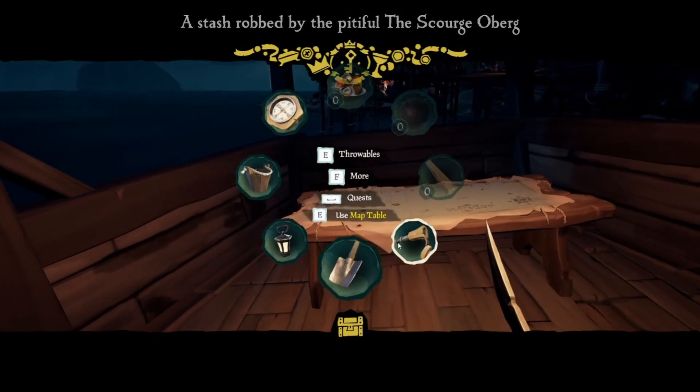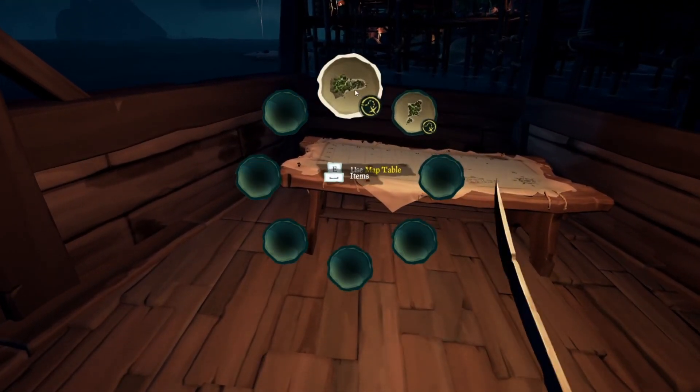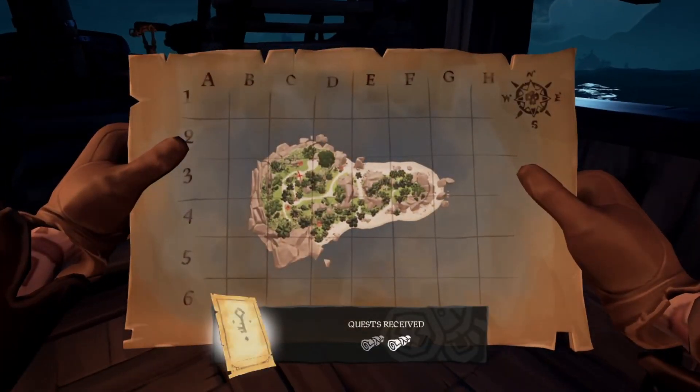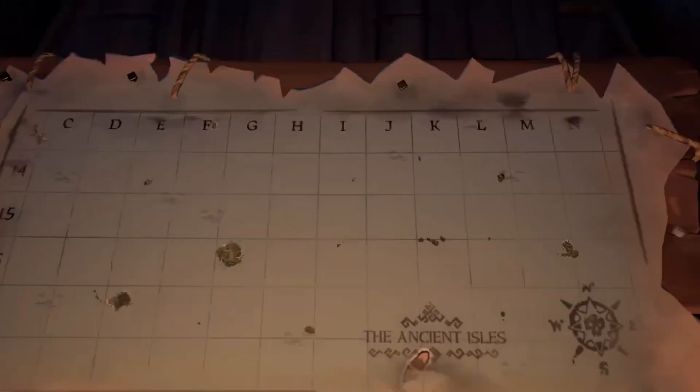There's all this equipment and stuff. Vote to start the quest, press space bar. Oh, I have two quests available — let's just do this one. So this is the island I'm looking for. And you can show your crewmates it by pressing right click. This is the island I'm looking for, so now we have to go over here.